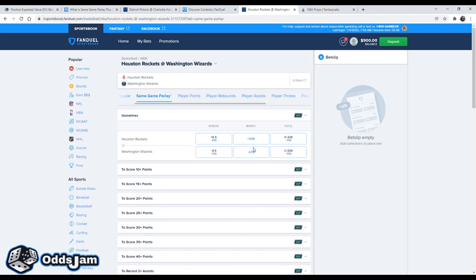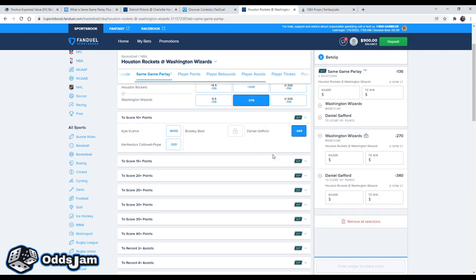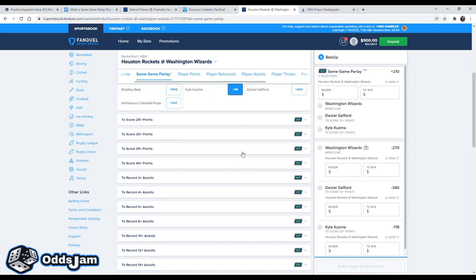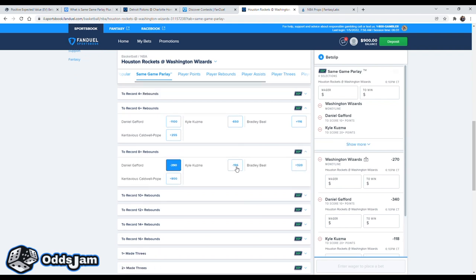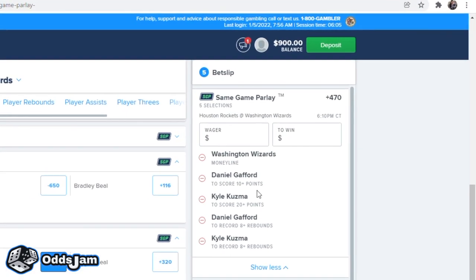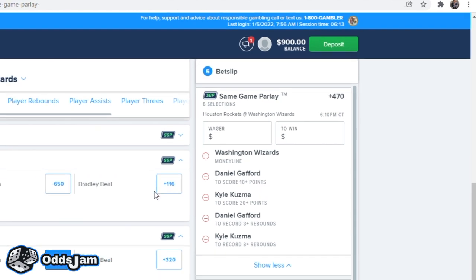Let's say the Wizards are going to win. Let's say Daniel Gafford for 10 points, Kyle Kuzma goes off again at 20 points, Gafford gets 8 rebounds, and Kuzma gets 8 rebounds. These five legs have created a single Same Game Parlay — or SGP — for plus 470 odds. Now let's go pick another game.